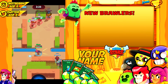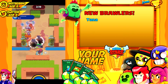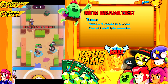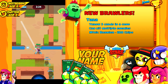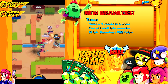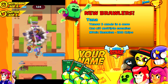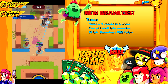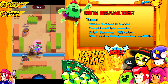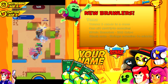Looking at the two brand new brawlers, Tara and Pam — I'm going to look at Tara first. She looks absolutely amazing. She basically throws three cards in a cone, kind of like Crow, but there's no poison effect and they pierce through enemies. She's considered a mythic brawler and to unlock her you need 200 chips — she falls in the same boat as Mortis currently. Her super is an absolute game changer: it's basically a black hole that sucks enemies into the middle, and from there you can unleash barrages at them. It's an amazing control ability. Tara has to be one of my favorite brawlers yet.